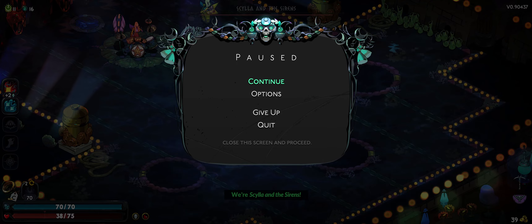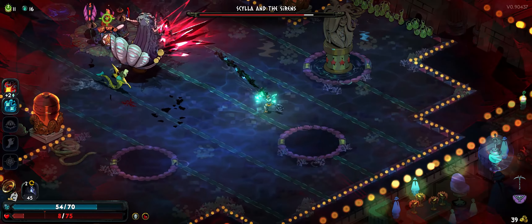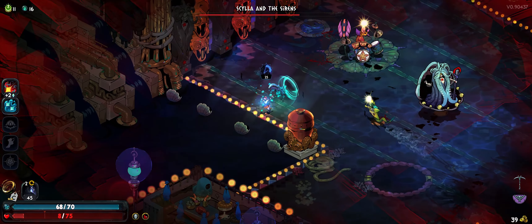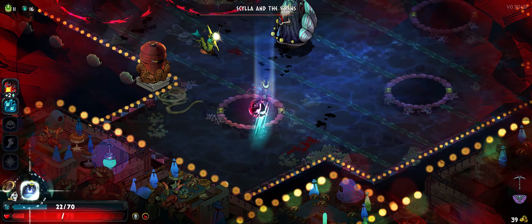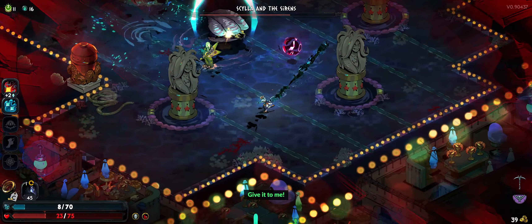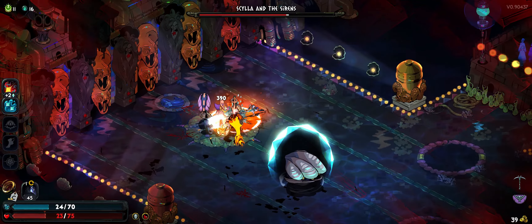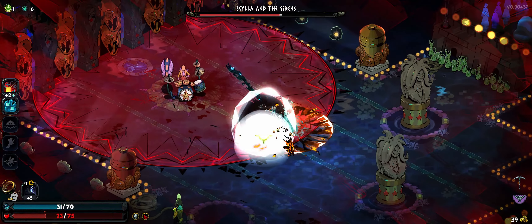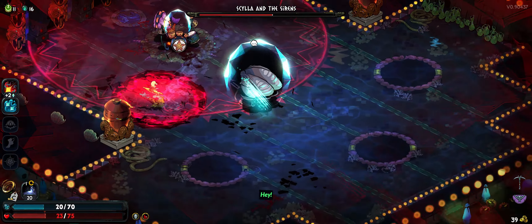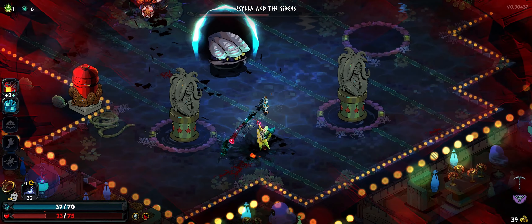I'm already getting hit — I have no idea, this is the first time I've done this fight. I'm gonna use my moon power — there are so many things all over the screen. That's doing a lot of damage. I'm out of mana though — I'm not sure if I should be attacking. They're taking damage, I can pump them for a little bit. I messed up their song! And they become immune when I do that, so now I have to fight just one of them.